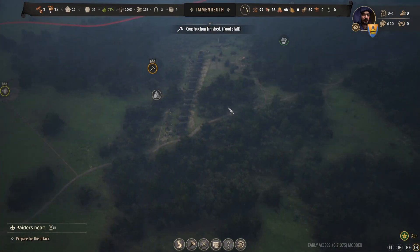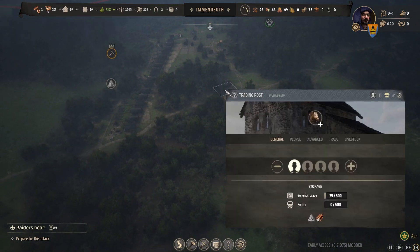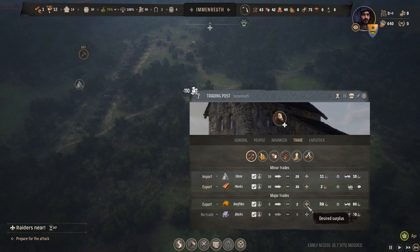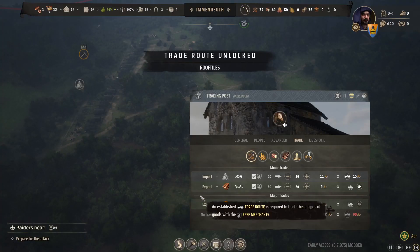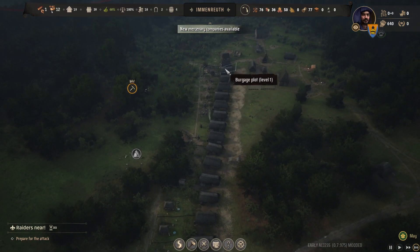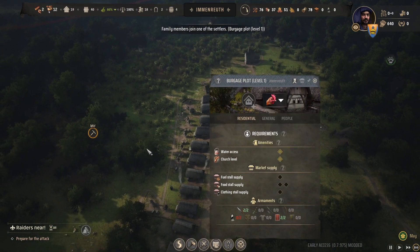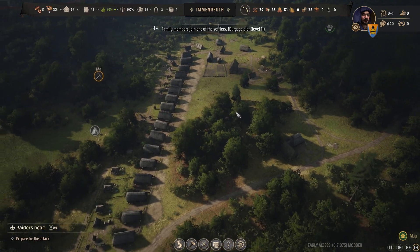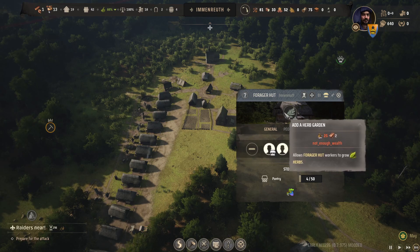Do we have roof tiles yet? We do. Let's go over here — okay, we got enough to upgrade that, let's do that. Let's start exporting some of these. Let's do a trade route — we don't have a ton right now, but there's not too many more buildings that we need roof tiles for anyway. I think when we start upgrading these we should, but I'm getting kind of worried. We'll throw that extra family in here.